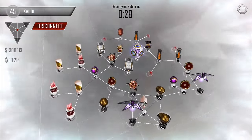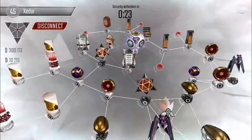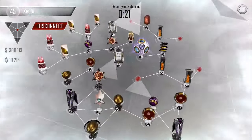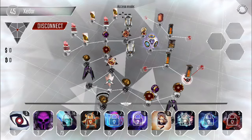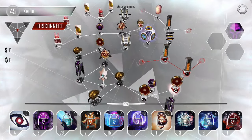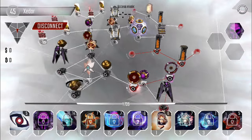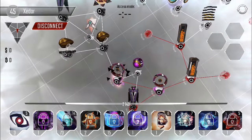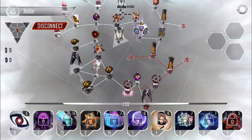Okay, looks good - I think we'll be able to work with this since the sentries are a lower level. Let's get started and take out these code gates real quick. Interesting setup with the black ice and sentry scanner up front - I'm not sure why they would do that.